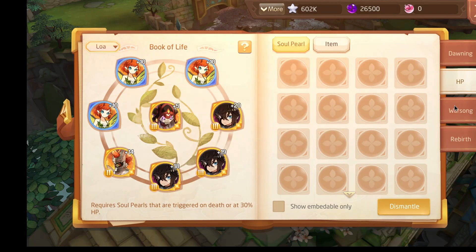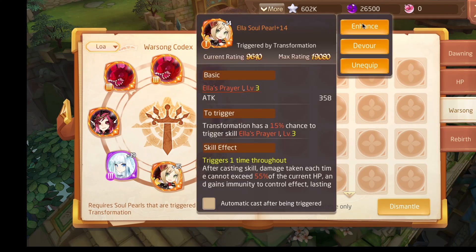If you don't have enough spirit beads, you can buy them with shells, or as I said, do the first Altar instead.